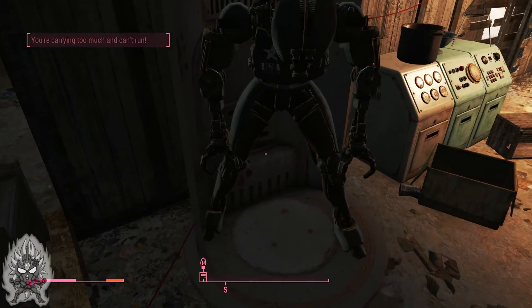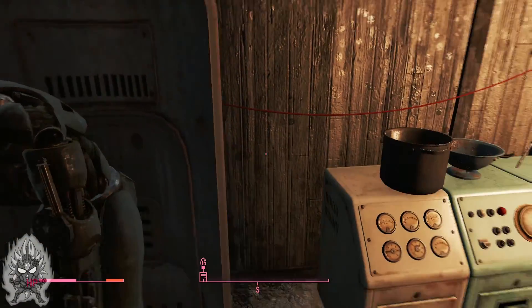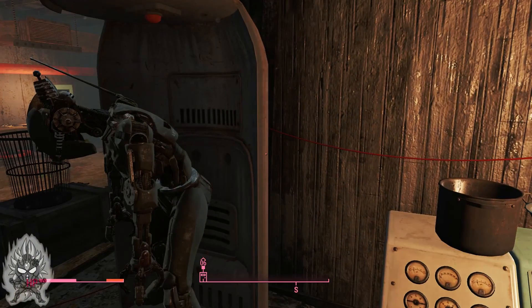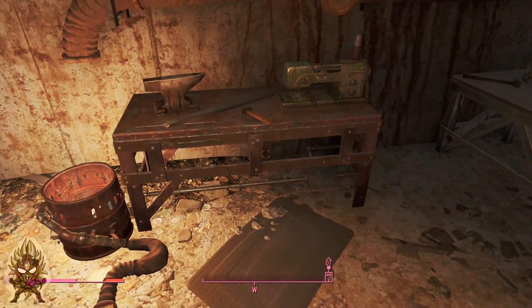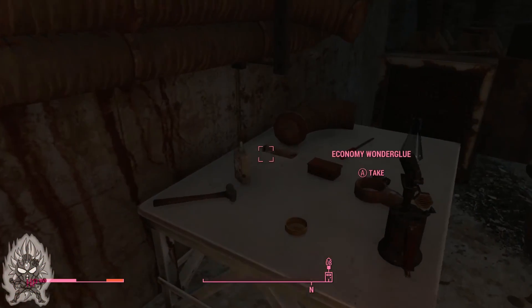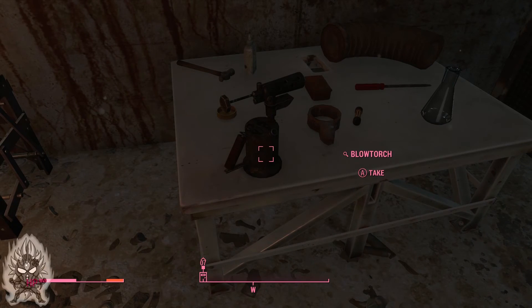He looks like a companion — like I can power him up and use him as a character. Looks like he's a military android. He has all of these traps and stuff around. It's a nice place to look, even to set up shop. You got a lot of stuff here.